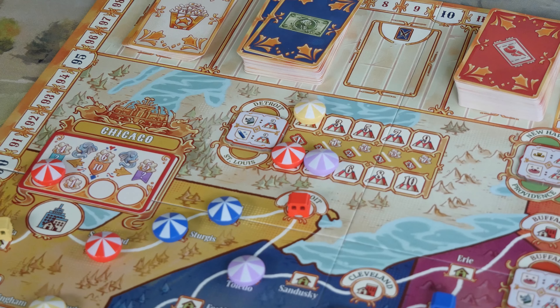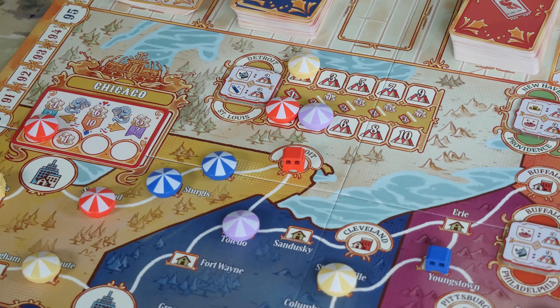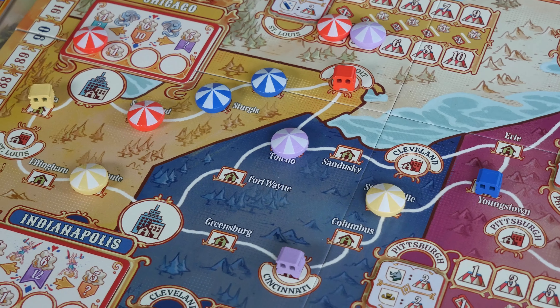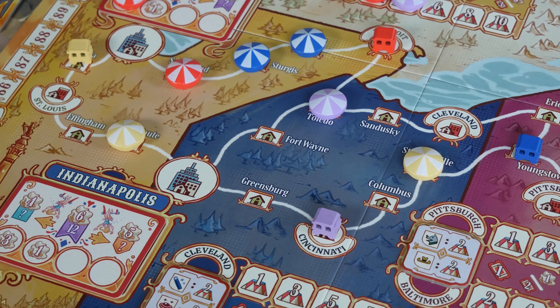The game comes with a main game board, player boards, tokens, and cards for money, scoring goals, and tickets. The game puts players in charge of their own circus troupe. You'll be traveling around the United States performing small, medium, and big shows.